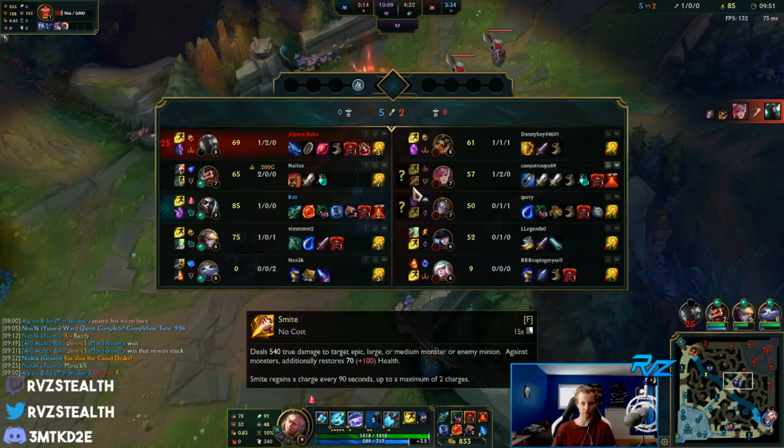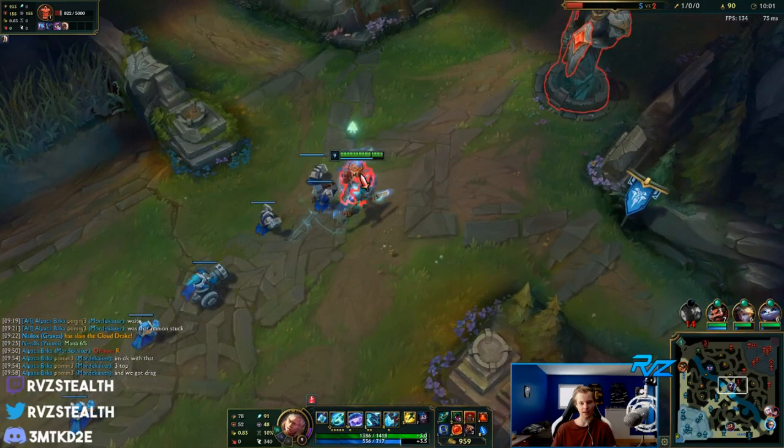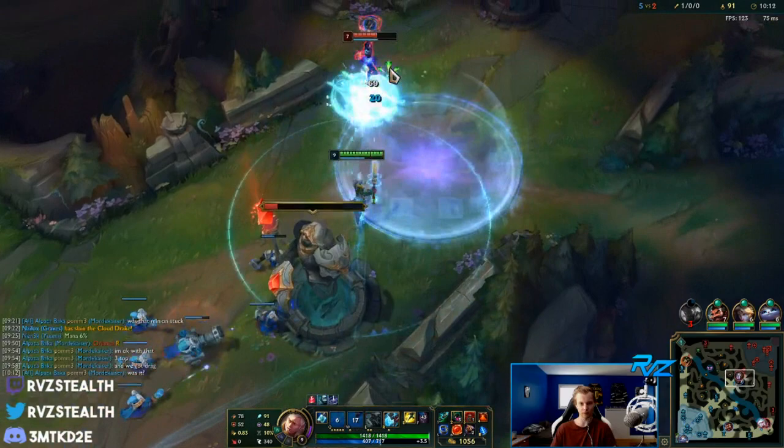I'm getting a lot of value out of staying mid - I've gotten every single plate. Plates are worth so much and people really don't understand how much. I think I've gotten at least 600 gold from plates this game. And I can just dive her again if she stays, or zone her from this entire wave.